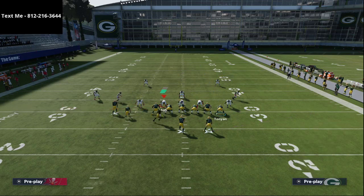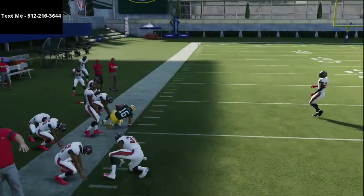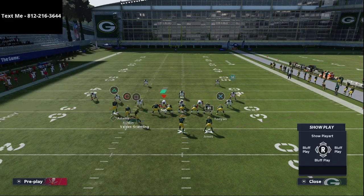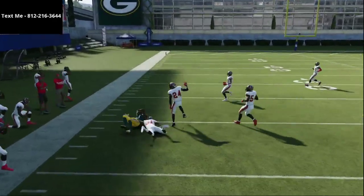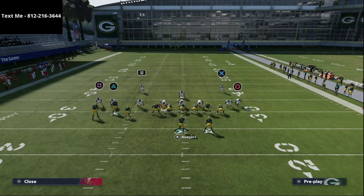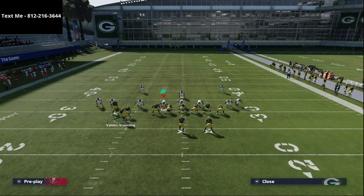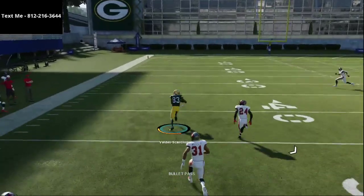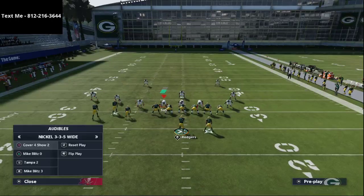When you snap it, Valdez-Scantling is going to get an automatic inside release and absolutely torch man coverage to the inside — that's one of the beauties of this concept. Tavon Austin's whip route will also absolutely torch man coverage because he gets off press and easily gets into his route. You essentially have two man beaters on one side of the field. Against zone — say they're throwing purple zones or underneath zones — the whip route is going to pull most of those zones out of the way so you can hit the slant route.